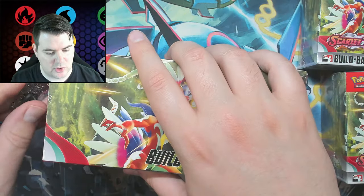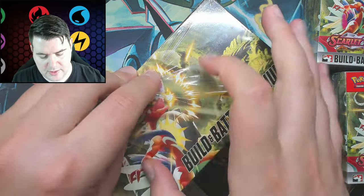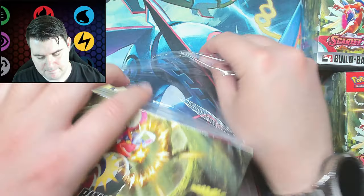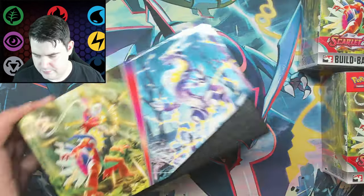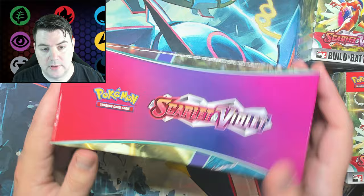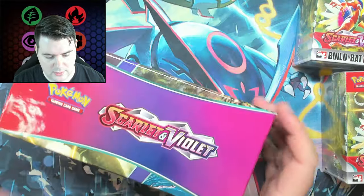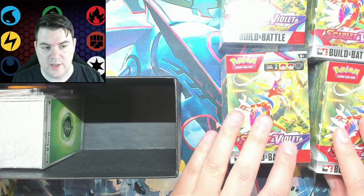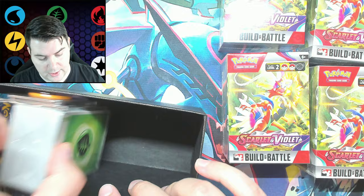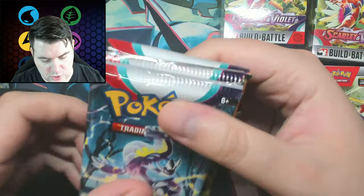I'll get into the Build and Battle Stadium to show you what's inside. It's not super different from an ETB — there's no sleeves, I don't believe, and the dice might be different. The box is definitely different too, as you can see. We have two more Build and Battle Boxes, which gives us eight — eight chances for the promos.